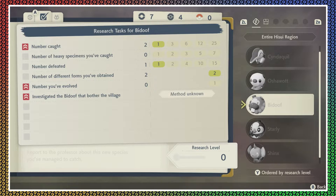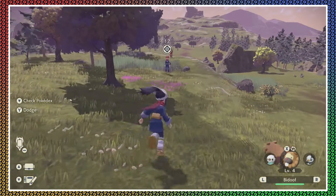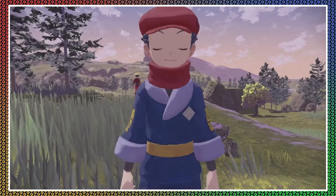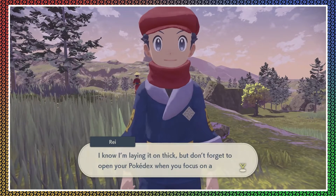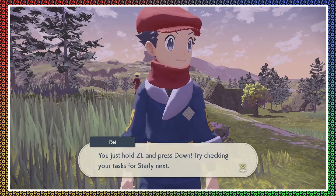I guess I'll just ignore the speed-up for now. I know I'm laying it on thick, but don't forget to open your Pokedex when you focus on a Pokemon to check your research task for it — hold DL and press down. Try checking your task for Starly next.